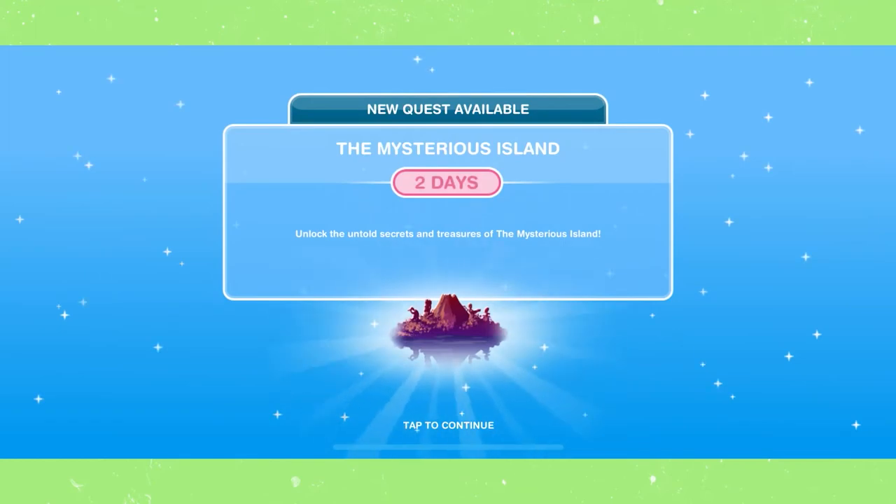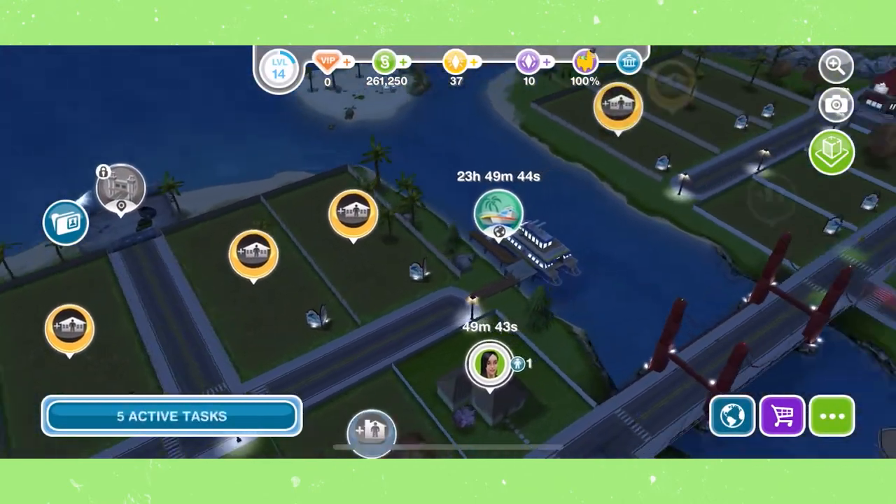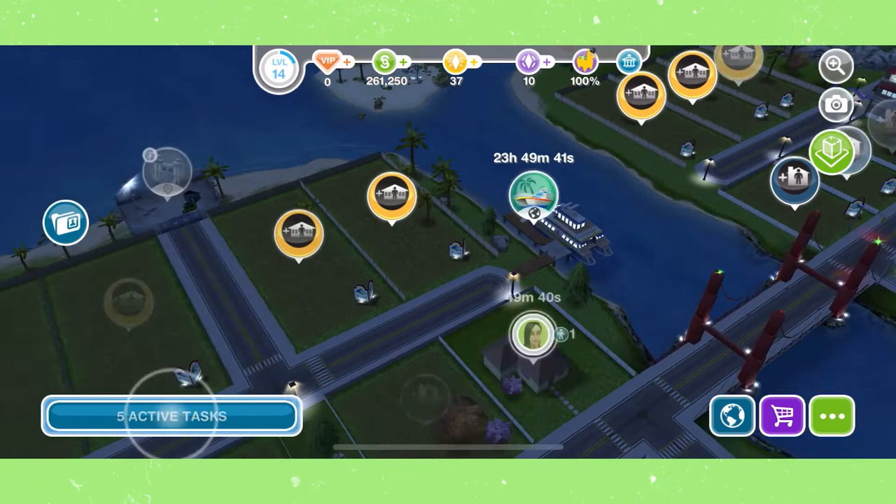The next progression quest is the Mysterious Island, which will be in the next video, so make sure you keep an eye out for that. There are seven Ocean View Estate lots: four on the left side of your town and three on the right side.